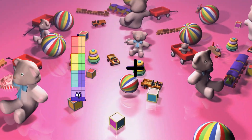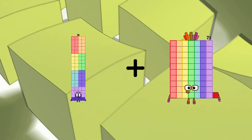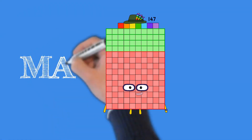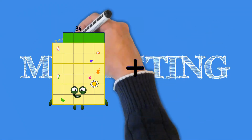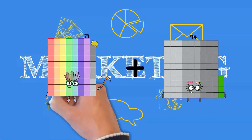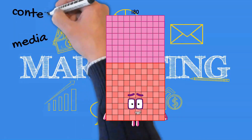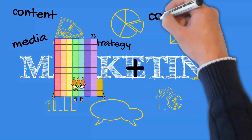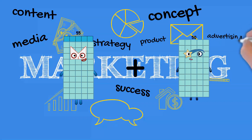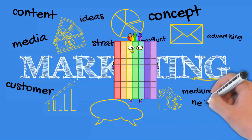76 plus 71 equals 147. 79 plus 101 equals 180. 55 plus 15 equals 70.